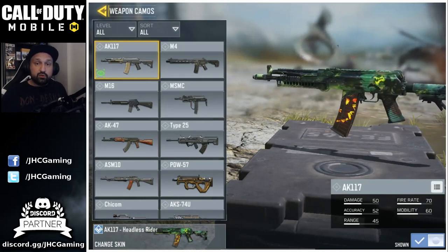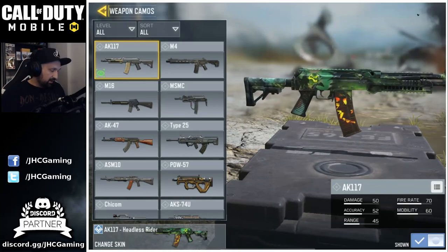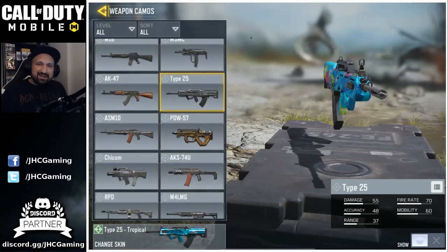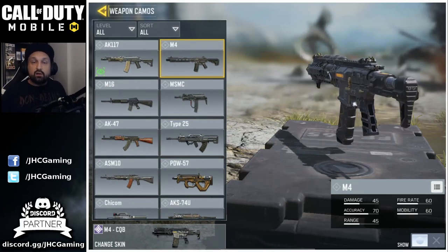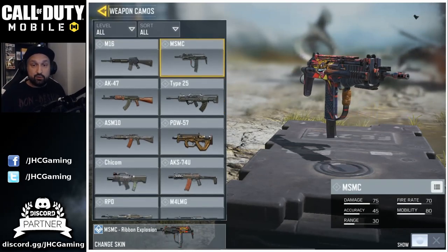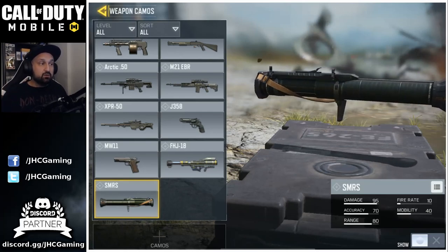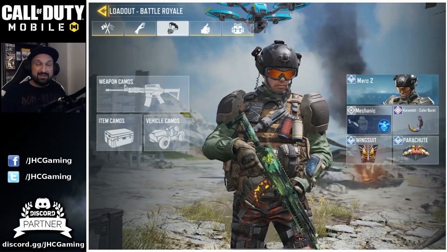The loadout is kind of personal, but the best ones in my opinion are the AK-117, AK-47 — which is actually very strong — and Type 25. Probably my number one weapon would be one of these three ARs. ASM-10 is okay, M4 is pretty solid. M16 I don't like, MSMC I never use, and the QCOM I never use. The SMRS is a good choice over the sniper if you don't like snipers too much — it's good for destroying vehicles and has good splash damage, so in end circles it might give you some wins.